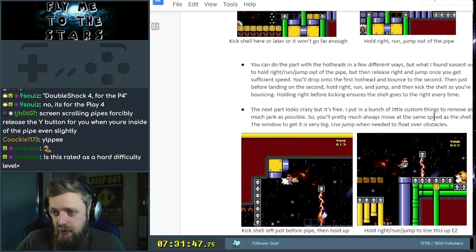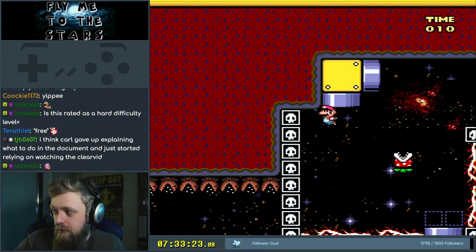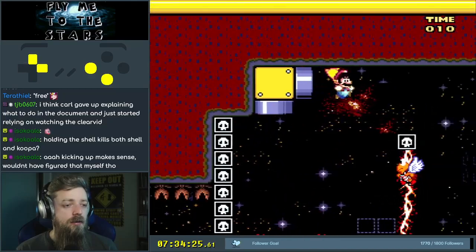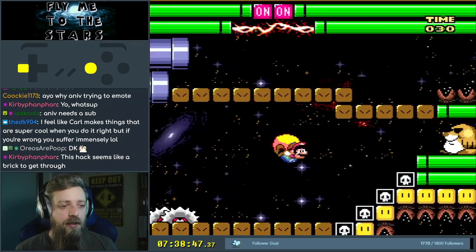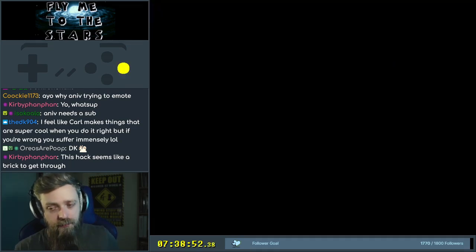So the next part looks crazy, but it's free. I put in a bunch of little custom things to remove as much jank as possible. So you pretty much move at the same speed as the shell. Kick shell left before pipe, then hold up. It doesn't make any sense, man. So what does he do in the vid? You kick the shell upwards before you go in the pipe, and then you do a shell jump off the left wall.